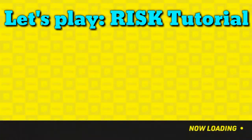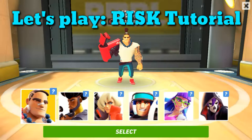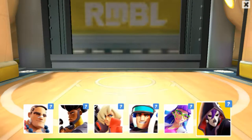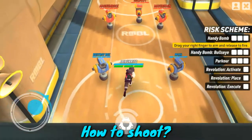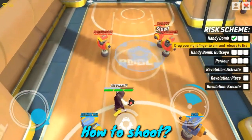Hello guys, it's me JayBurritoIT and today we're going to play Rumble League. This is going to be a tutorial for Risk. To shoot, you need to drag your finger to aim and release to fire.